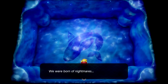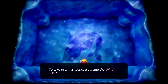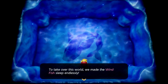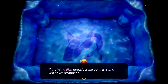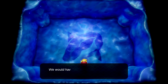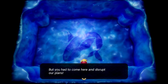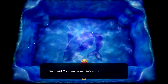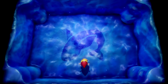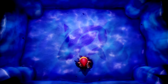The nightmare speaks: 'We were born of nightmares to take over this world. We made the Wind Fish sleep endlessly. If the Wind Fish doesn't wake up, this island will never disappear. We would have been the masters of this place. But you had to come here and disrupt our plans. Heh heh heh. You can never defeat us. Let's rumble.' Okay, let's rumble. Oh man.